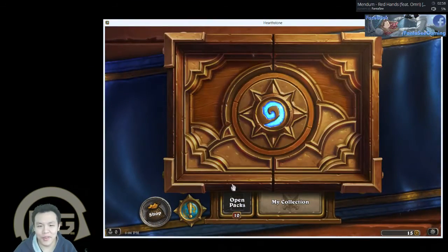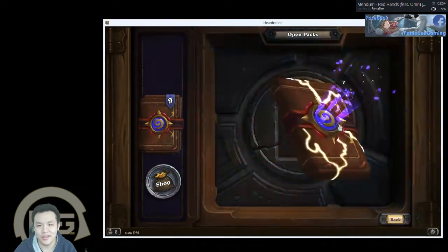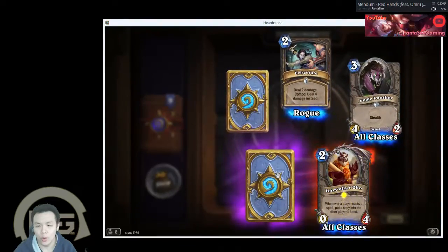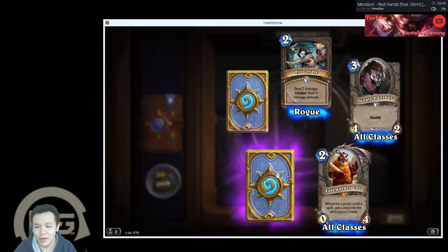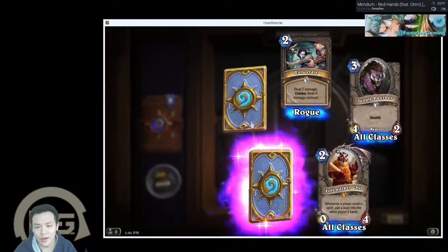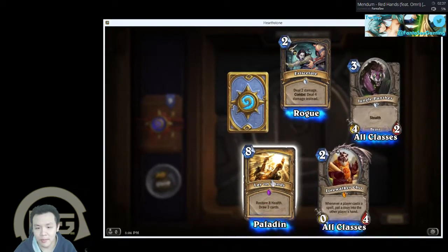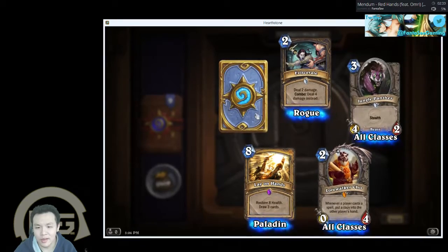Alright, let's open the 10 packs I just got. Whoo! I got Lorewalker Cho — whenever a player casts a spell, put a copy into the other player's hand. And oh my god, I got an epic in the same pack: Lay on Hands!